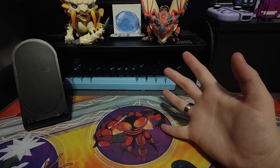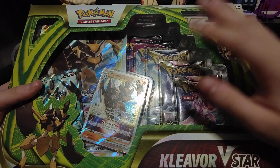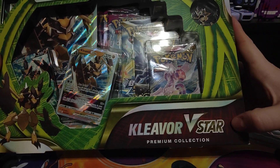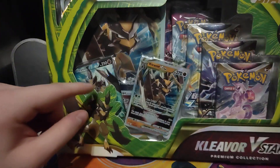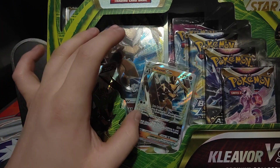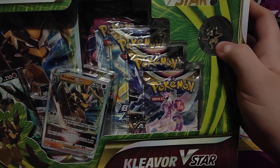But for now we've got another part of the lot that came out with Astral Radiance, and that is the Kleavor V Star box — I've been after this for a very very long time. I think it retails for around 40 to nearly 50 pounds, something ridiculous like that. For those who don't know, these are a big collection box. It's called the Kleavor V Star Premium Collection. It comes with a full art Kleavor V, the Kleavor V Star itself, and a jumbo card of the V Star. You also get a typical V Star counter and a cool little Kleavor pin.